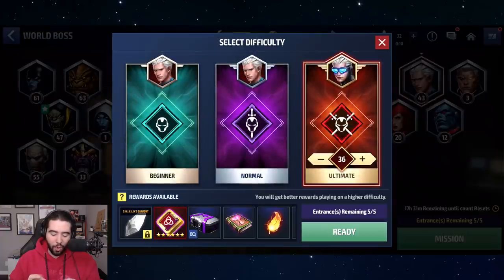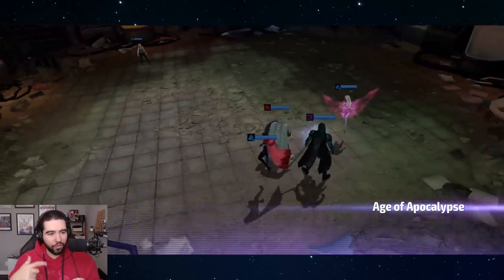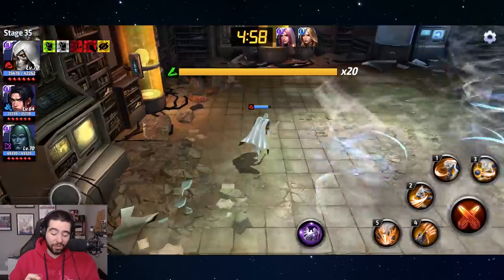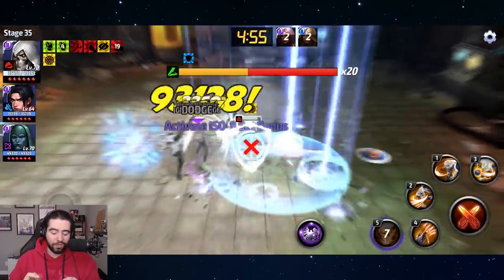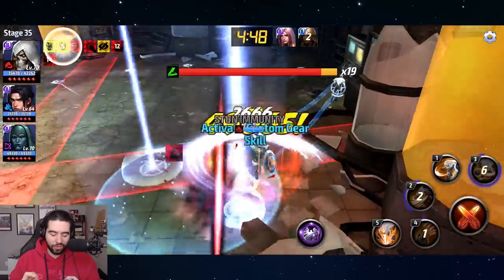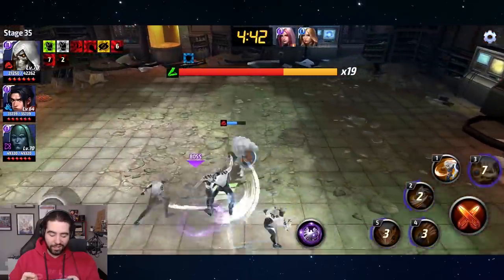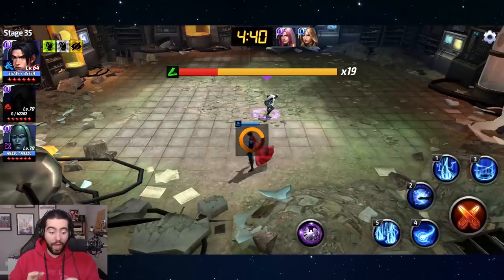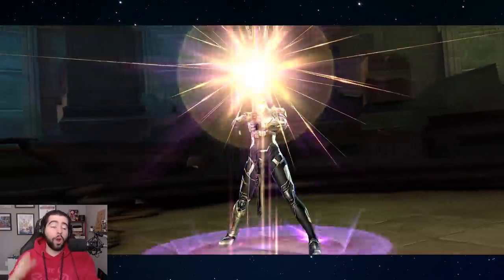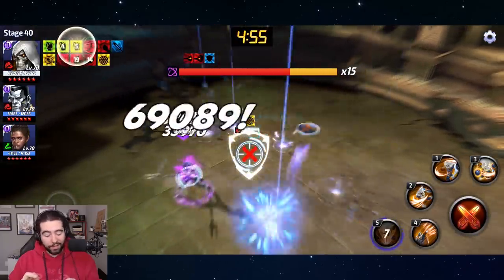Let's go to stage 35 or 36. The damage is going to go up because of the passive. If I added an extra striker and swapped Wiccan for Mystique, I honestly don't think there's going to be a big change in his damage anyway. Wow, he dies so fast — Quicksilver just dices him. Okay, we are going to control for the extra bump in damage.